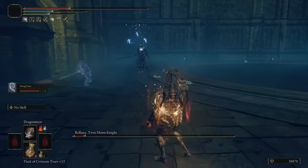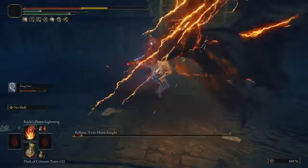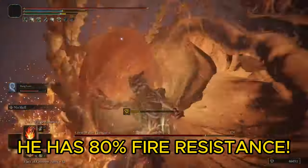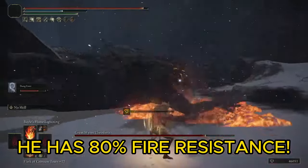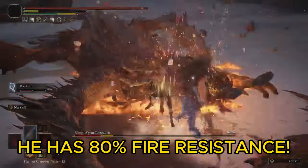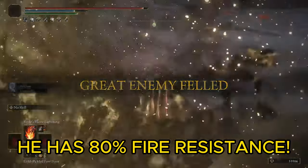The damage this incantation deals is simply phenomenal. Depending on what buffs you use, it can deal between 8-15% more damage than Dragonmar, and Dragonmar is an extremely hard hitting attack — so 8-15% more than that is massive. It's even more FP efficient than Dragonmar, costing 10 less FP. That said, the hyper armor isn't infinite like Dragonmar's, and the hitbox and AOE are not the greatest. I think it should be buffed in a balance patch to have better AOE, hitbox, and infinite hyper armor like Dragonmar, but even if it doesn't, this is without question one of the best Dragon Communion incantations and should be added to your arsenal as soon as possible.